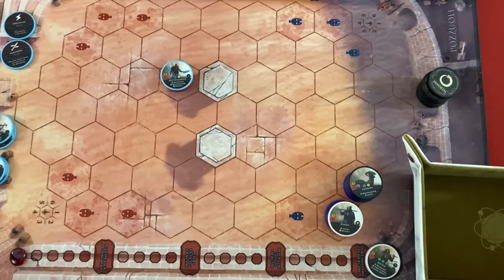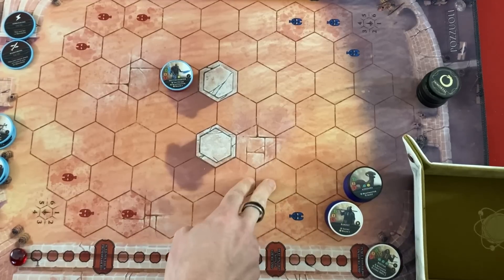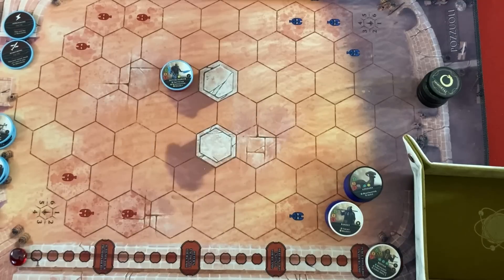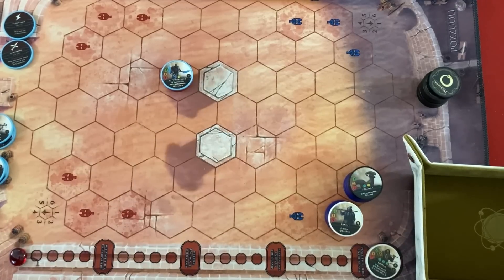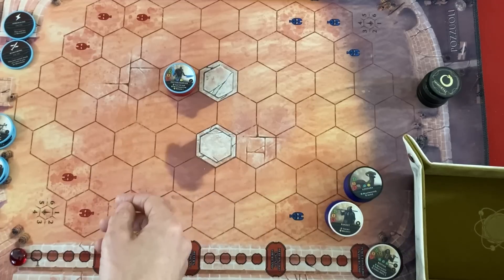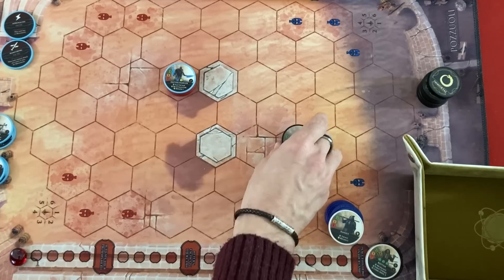Now to briefly explain how the enemy AI works. You skip deployment for the immortal for the rest of this wave since he's already on the board. He's going to move, use abilities, and attack. For movement they check who their mark is: first priority is any unit they can get into attack range. He can move two and shoot two, so nobody's in range yet. Within reachable units the priority is: first — any units on the stone hexes earning automatic damage; second — an enemy hero if they're out; third — the strongest unit with the most health. With ties they go for the nearest, and if still tied you can choose.